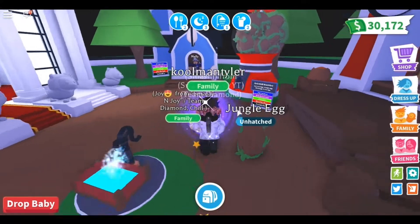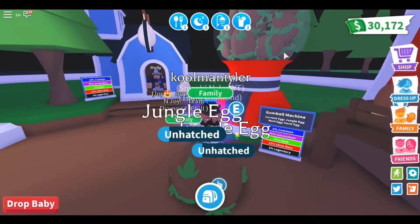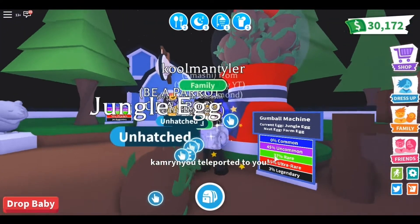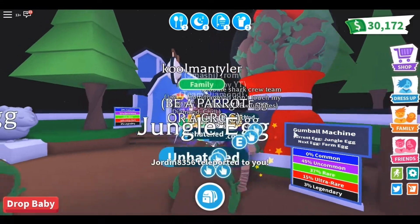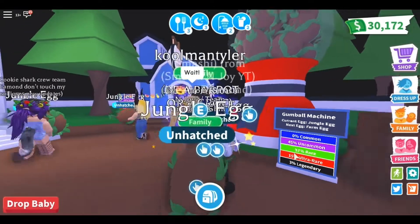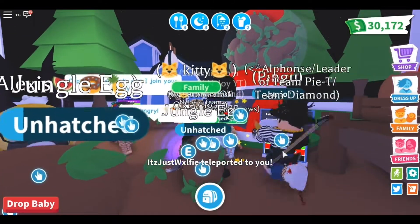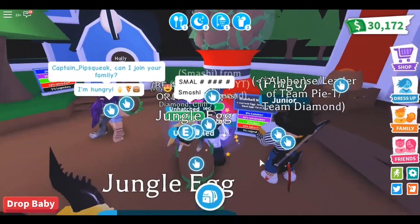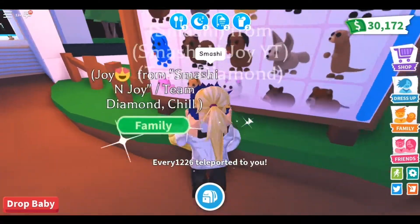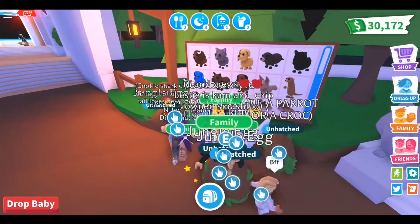Coming here and there's a new egg in the gumball machine. The current egg right here is the jungle egg - there's a bunch of them, you can see them all around. The next egg will be the farm egg. Same chances: three percent, and there are zero common pets.